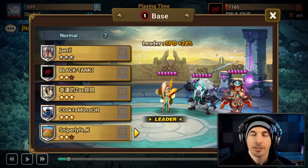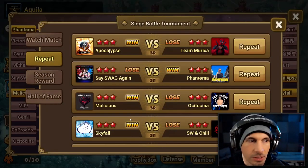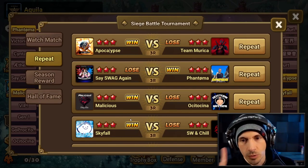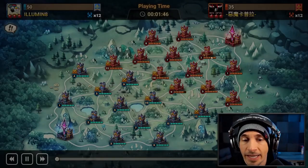Monty got a buff not too long ago — not just Monty, all the Dice Magicians got a buff in a balance patch for skill two to strip. I think it was just a strip but the others got buffs as well. We're already done with the global ones and on to Asia now.